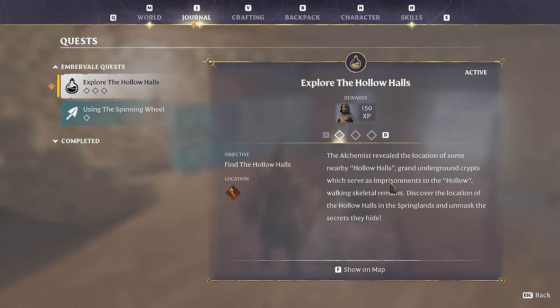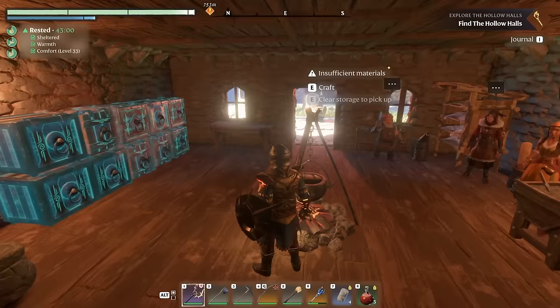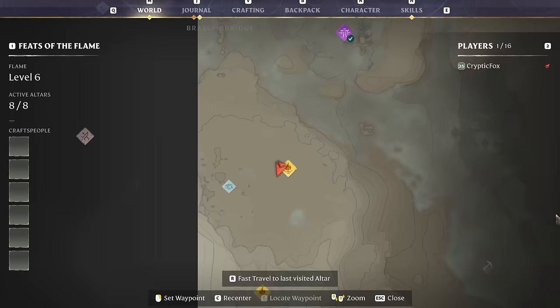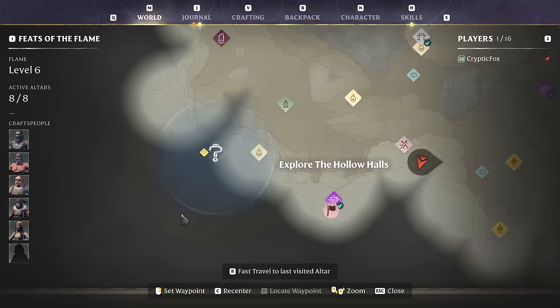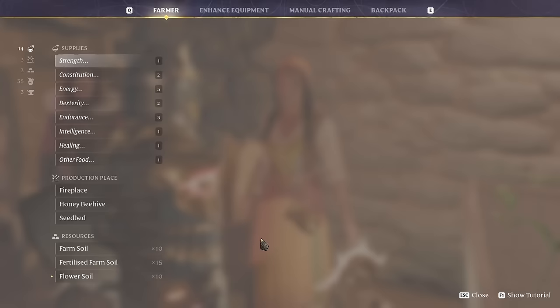Exploring the hollow halls — the location has the symbol of a little torch on it, so I'm assuming there are going to be a bunch of these. The release update did highlight a few different dungeons. There it is — over here. Judging by the flashiness, it's right over there. Not too far away. This might be a low-level dungeon. If I'm going anywhere I'm gonna need some food.